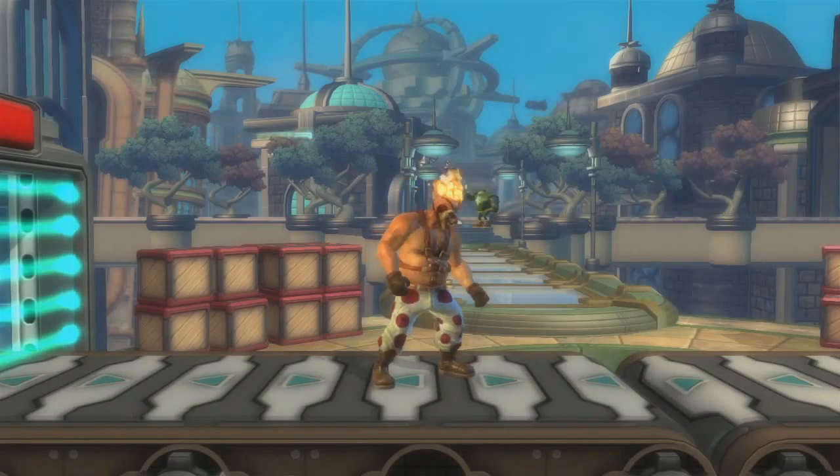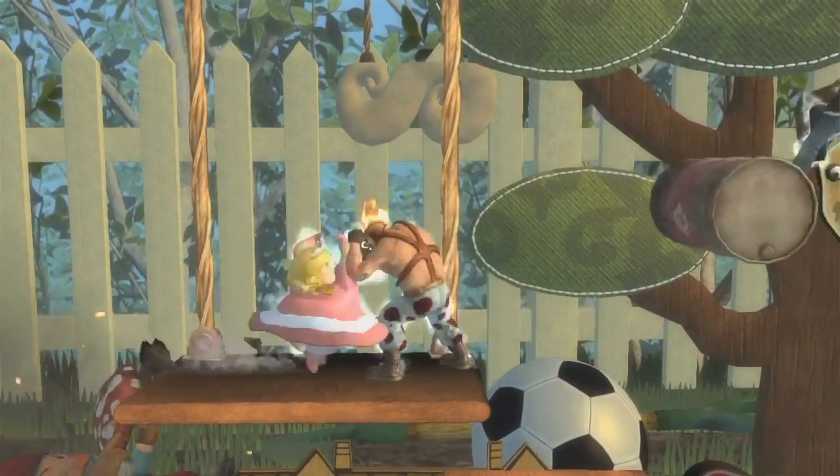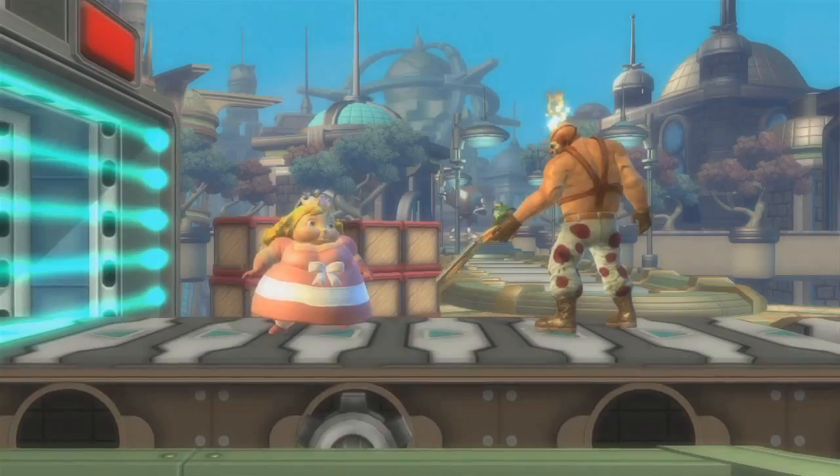What would you say from a beginner strategy is a good place to start with Sweet Tooth? Sweet Tooth is a very straightforward character in terms of his play style. It's really single individual moves. He's really good at controlling space. Most of that centers around his use of his landmine and his shotgun ability.